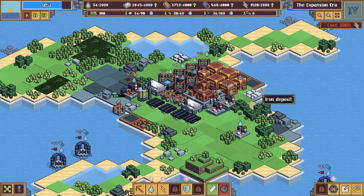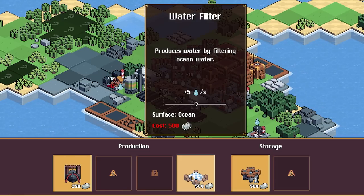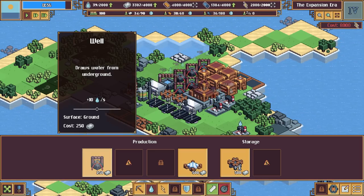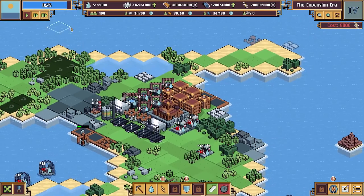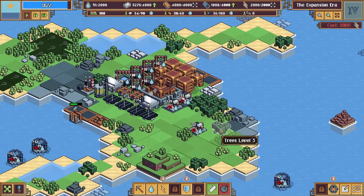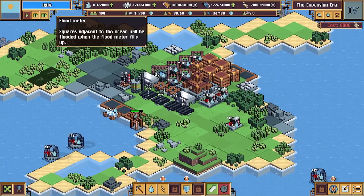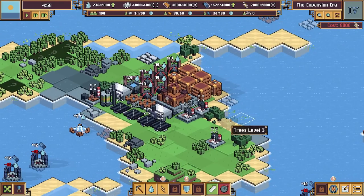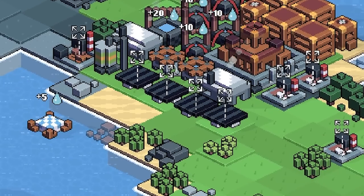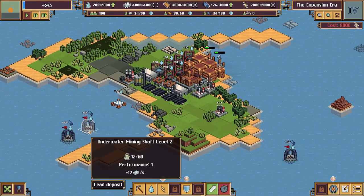I didn't actually get this far in the demo. We've unlocked a water filter that produces water by filtering ocean water, so we can build that in the water if we lose some wells. We've got 25 seconds until the land shrinks - I've placed more defenses. The tide has come in - we've lost all that fortification! We have to build them every single time.